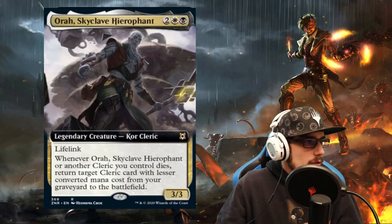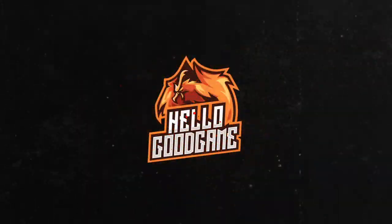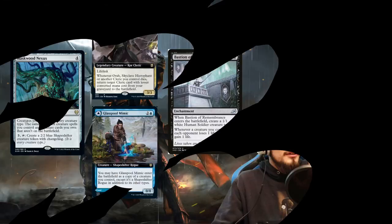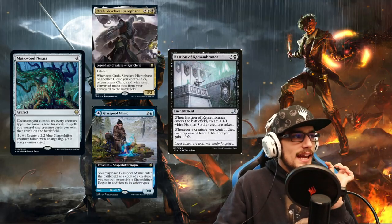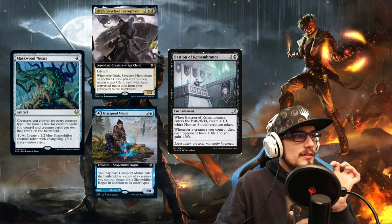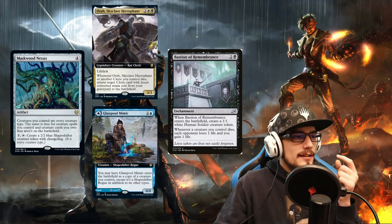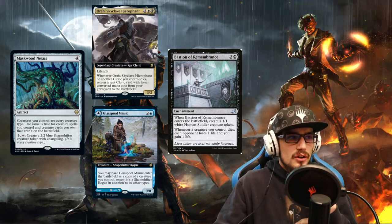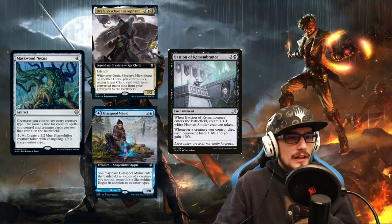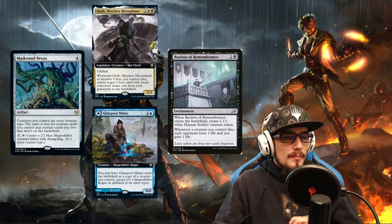Follow along — Maskwood Nexus makes Glasspool Mimic a cleric in your grave. The Hero Font pulls it back out over and over again. The legendary rule makes it so they have to self-sacrifice, and Bastion of Remembrance is your damage engine. Very, very cool stuff, and this is just one of the new uses for Maskwood Nexus.